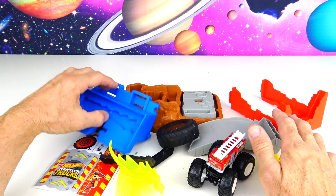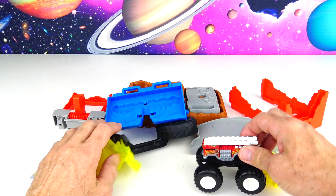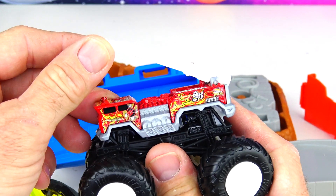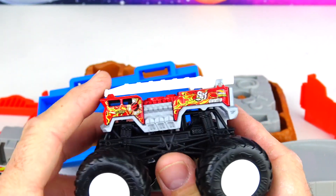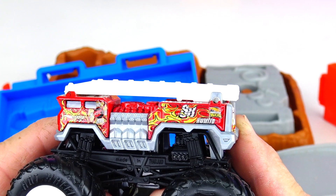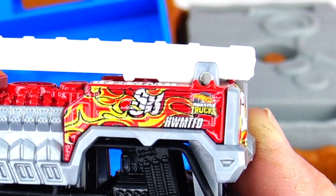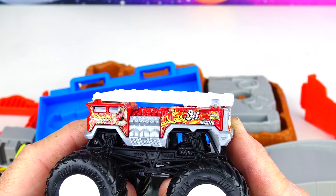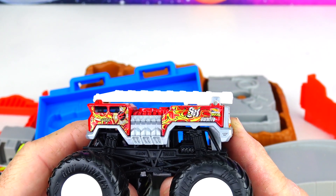Here are all the pieces out of the box — it doesn't look too bad at all. First let's look at 5 Alarm. 5 Alarm has the ladder at the top that you can move. There's the side view where it says fire, and some letters down there — H W M T F D — that stands for Hot Wheels Monster Truck Fire Department.